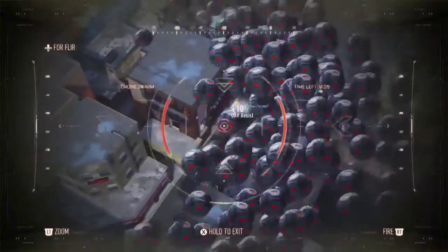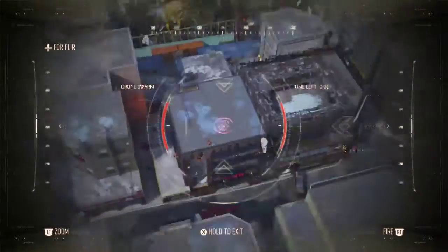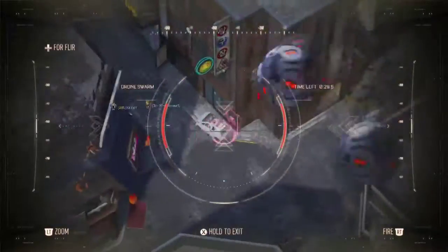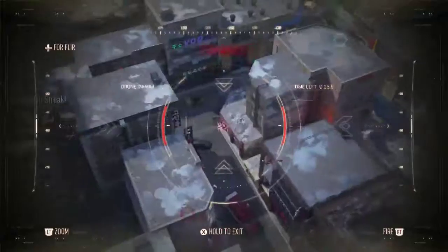One thing I forgot to mention is the drones actually follow your cursor. So if you fire it looking at one direction and your target moves, you can actually move your cursor over him again while he's moving, and your drones will track him there and kill him.